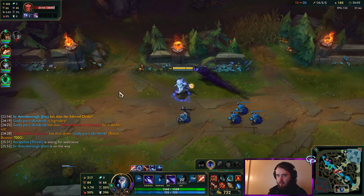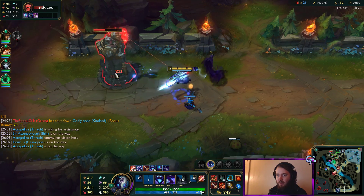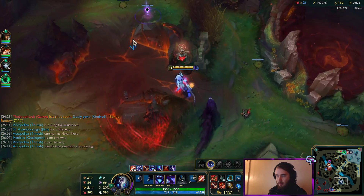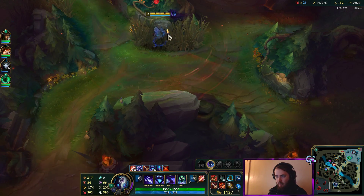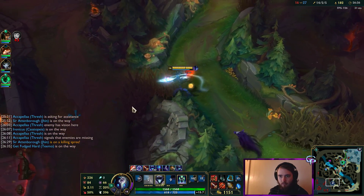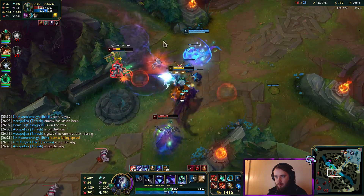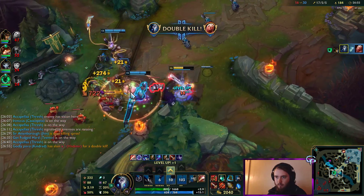Now we have Hurricane too, so we can clear these waves pretty fast. I don't know if a Fiddle and Caitlyn will jump on me, but we'll see. I'm just going to Q for the attack speed. Got the turret — we gotta leave now because we don't know where their team is. There's Noct. Can I 1v1 Noct? I feel like I could. He just got instantly destroyed — there was no chance for him at all. You're not killing me like that, Vladdy. I said good day, sir.